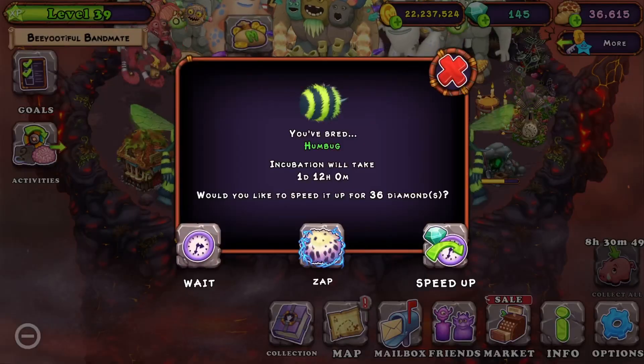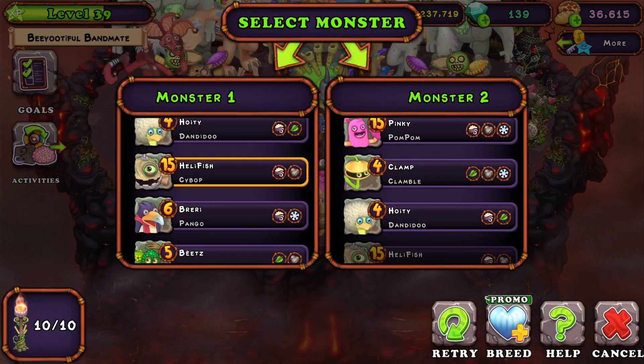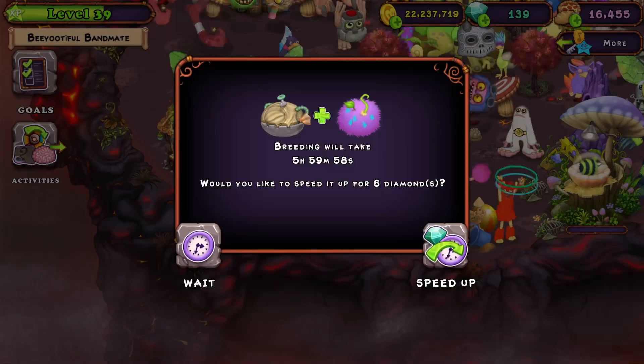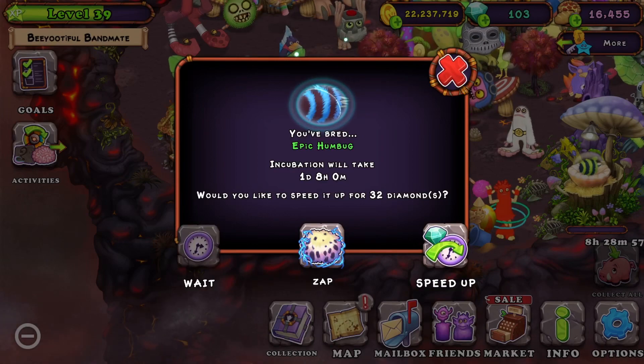That was the combo for normal Humbug, but the real combo is a Cybop and then — my camp was not home — alright, so Cybop plus come... yes, yes, we got him, we got him!